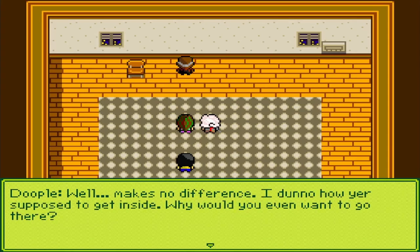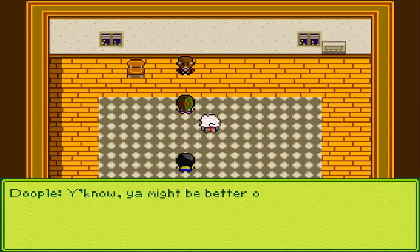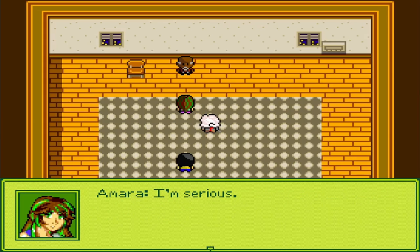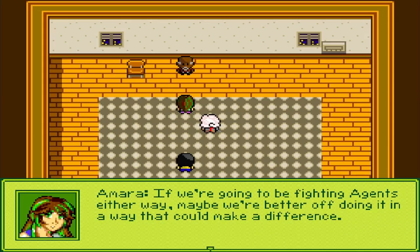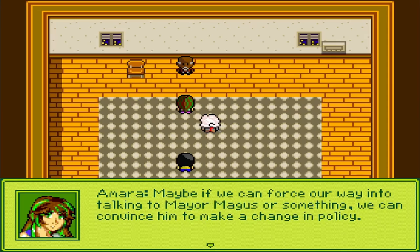"Look kids, calling this a risk would be an understatement. You're gonna have to go through the magic shit-ton of agents, and that doesn't even cover half of the problems you'll run into if you manage to make it inside." "I've heard it all before, Doppel." "Well, makes no difference. I don't know how you're supposed to get inside. Why would you even wanna go there?" "I wanna find out who I am, maybe get my memories back." "Maybe you're better off finding an Axel and just talking to him - start a club, Axel's anonymous." "I'm serious. Besides, there are other reasons - Sai and Ollie and I have all been fighting agents. We can handle whatever comes our way. If we can force our way into talking to Mayor Magus, maybe we can convince him to change policy."